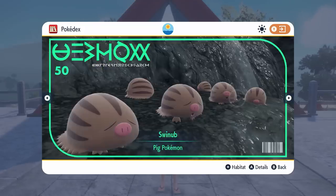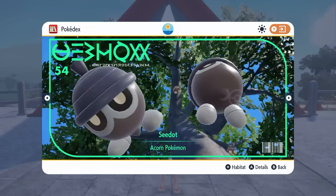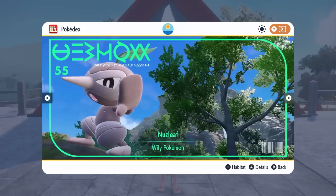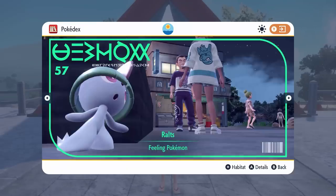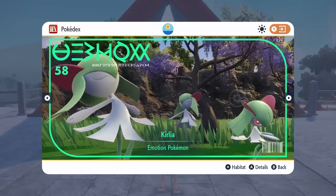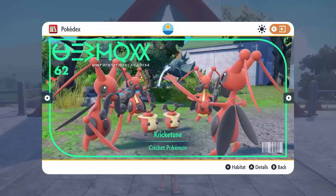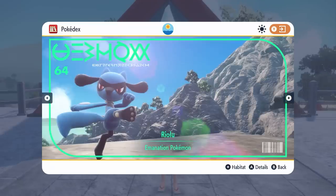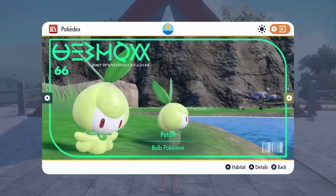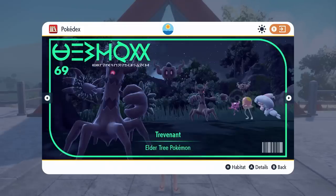Next up, we've got Heracross, then the Swinub, Piloswine and Mamoswine line. We've got Stantler returning from Scarlet and Violet. Seedot, Nuzleaf and Shiftry making their debut in Kitakami. We've got the Gardevoir line with Ralts, Kirlia, Gardevoir and Gallade. Then the Kricketot and Kricketune line making their appearance for the first time in Scarlet and Violet. Pachirisu returning from the base games alongside Riolu, Lucario, Petilil and Lilligant making their debut, Phantump and Trevenant.